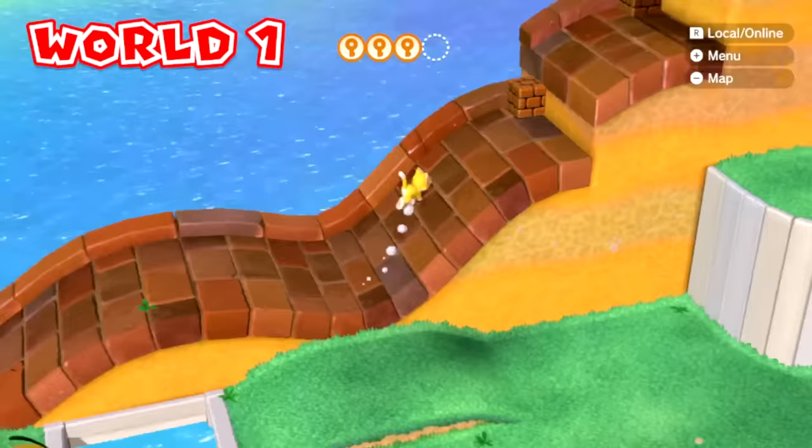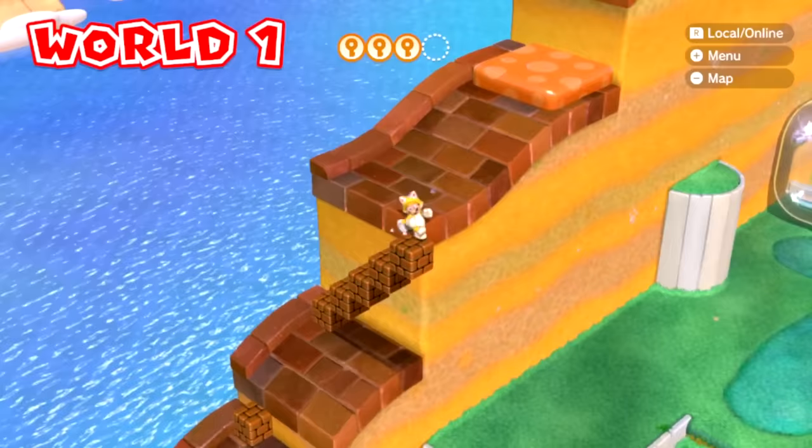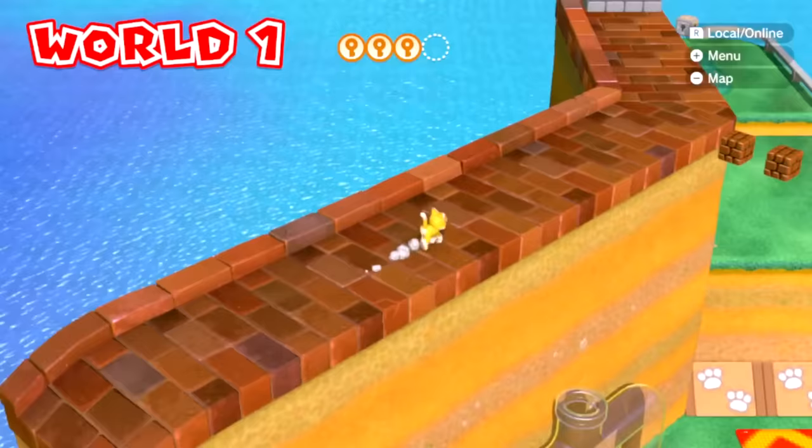Mario winds up and then drops down onto the third key piece. He climbs up the brick block stairs again, up the trampoline on the world map again, and walks across to here, where he'll have to make a difficult jump over these blocks to the key piece. It's a bit difficult to tell exactly where you are when you're doing this because you don't really do a lot of platforming on the world map in this game, but we got the key piece.